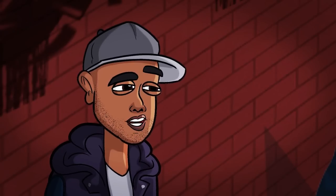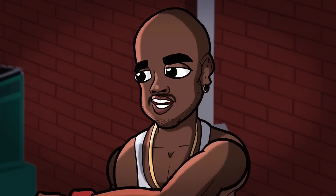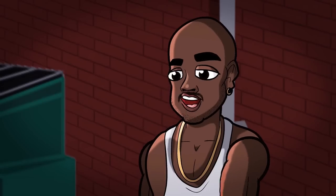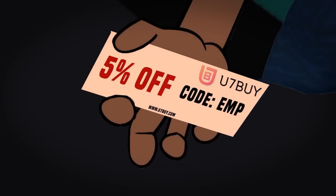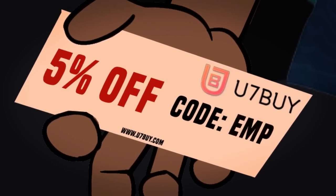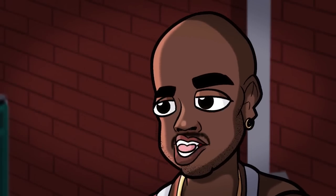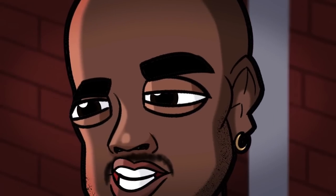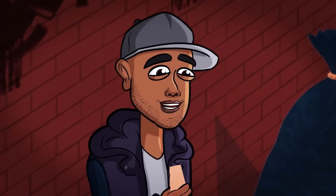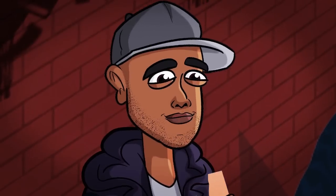Yo, you got the stuff? Yeah. You got the cash? Yeah, I got it. Alright, give me the cash first. Here. Alright, great. Here it is. Remember, when you go to u7buy.com, use the discount code EMP for 5% off all your purchases. And remember, people will kill to get their hands on something like this, so don't lose it. I can't believe it — I can finally get expensive teams on FIFA using this code EMP for 5% off all my purchases.